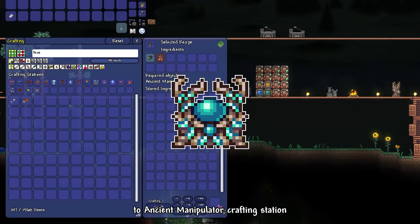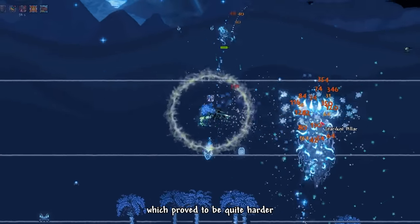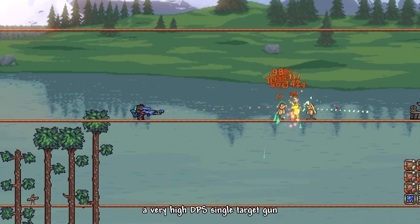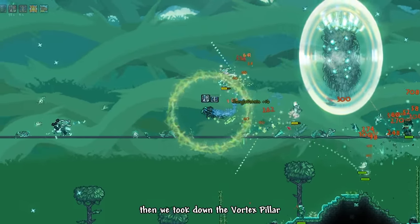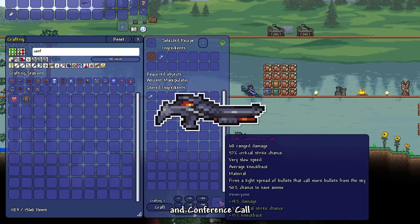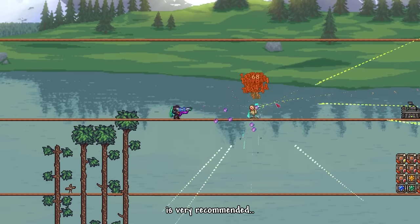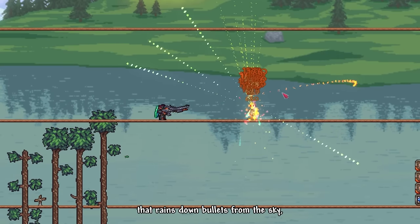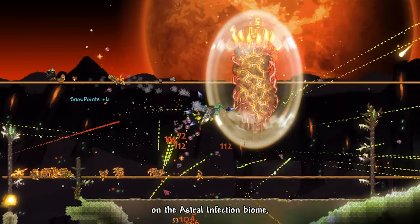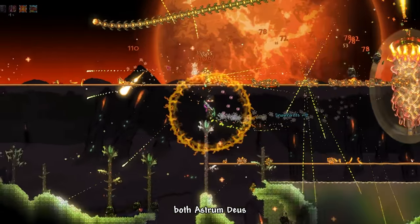Now we get access to the Ancient Manipulator crafting station. Upon defeating the Cultists, the Celestial Pillars spawn. We first beat the Stardust Pillar, which proved harder than expected. With the Stardust Fragments we crafted a Shroomer Sniper Rifle — a very high DPS single target gun that got nerfed. Then we took down the Vortex Pillar, our main class pillar and the easiest of the four. Using Vortex Fragments, we crafted the Vortex Popper and Conference Call. Vortex Popper is an upgrade to Xenopopper but makes spread more inaccurate, so Chlorophyte Bullets are recommended. Conference Call is a shotgun that rains down bullets from the sky.